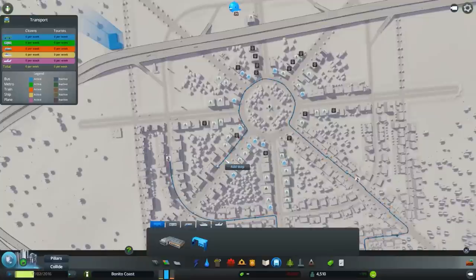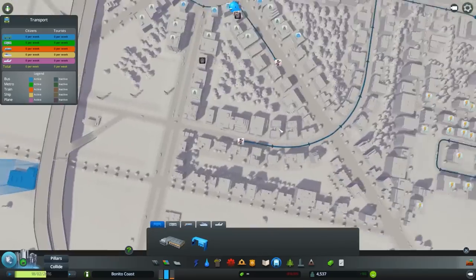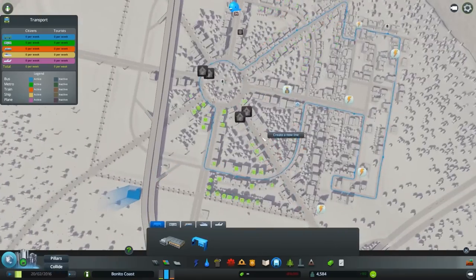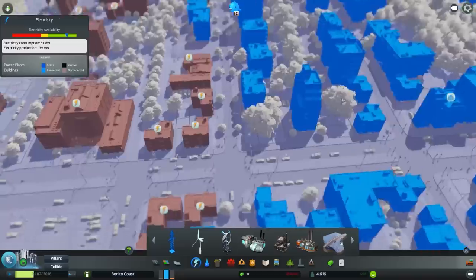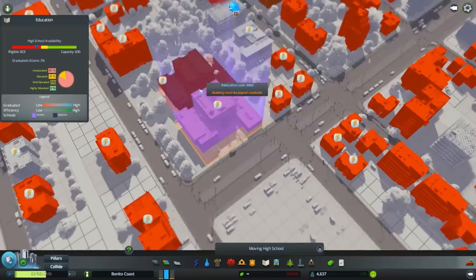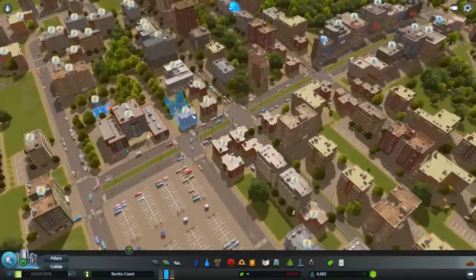So maybe we will just have one bus path on one part of the town — like it's on the bottom now — and another bus pathway on the other part.